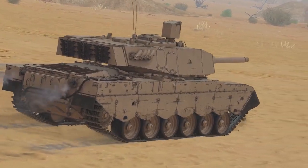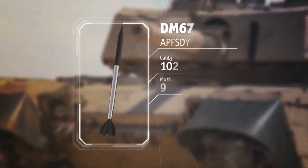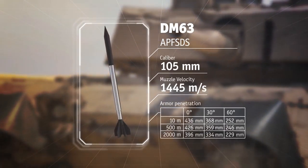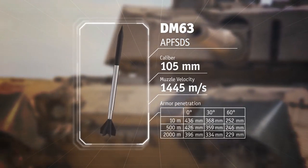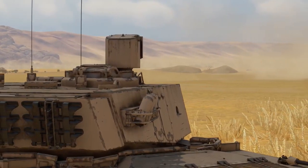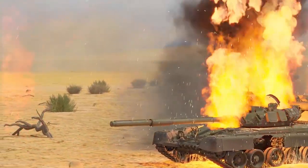The main source of the Oliphant's firepower is a top-ranking 105 mm APFSDS round, the DM-63. That's enough to successfully hit any target at any distance — but of course, you have to spot your enemy before you destroy them.